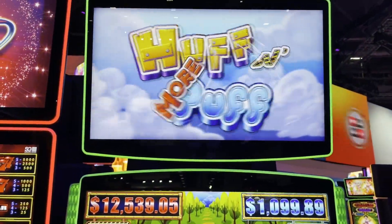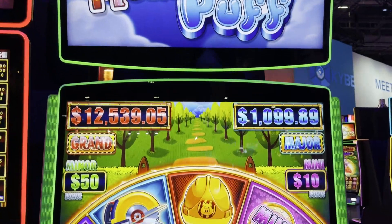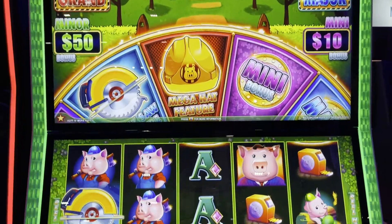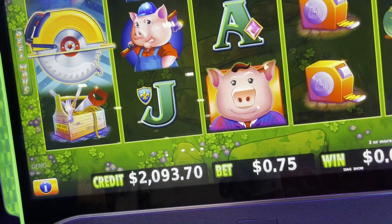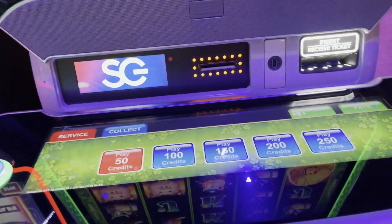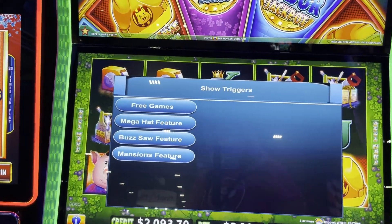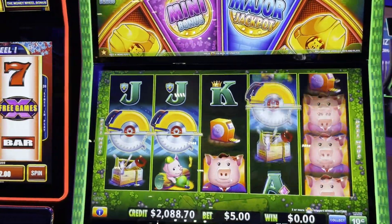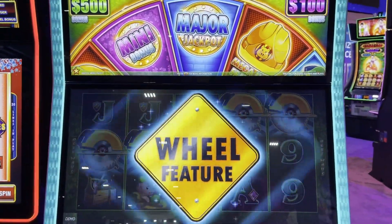Hey everybody — this is Huff N More Puff! We all love Huff N Puff. Here's our progressive — they've added a wheel! Like Bananas or what? They added a wheel to Huff N Puff — so crazy! We still have our different denominations and the same betting levels as before. Let's try this mega hat feature — we have lots of different features with our bright stars.